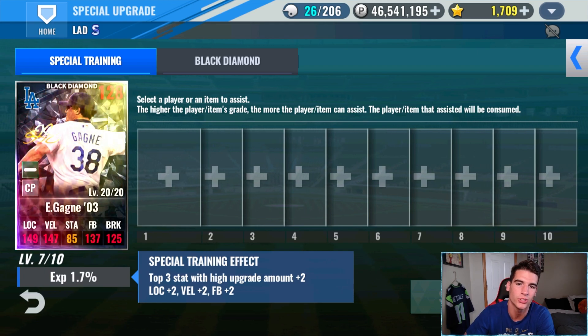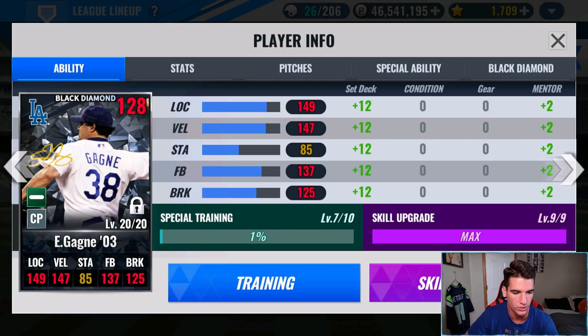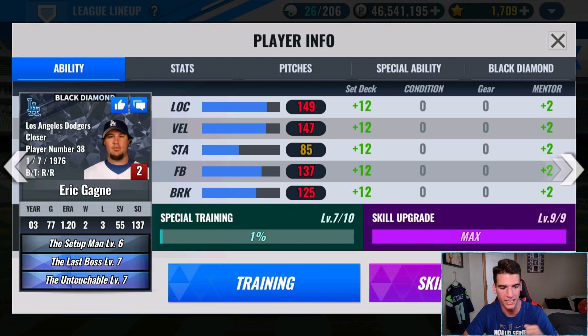Now let's go ahead and try and get some skills on Kuwo. Real quick, I want to show you guys the stats and skills now on Gagne getting him to Special Training Level 7. We got last boss and Untouchable at Diamond Level 7. When we get to Level 10 Special Training, we'll make last boss Level 8. This card will be locked down and I'm super excited to see how it performs.